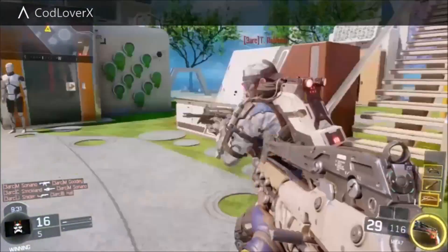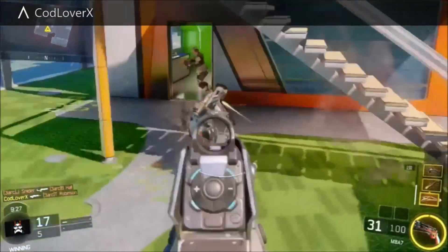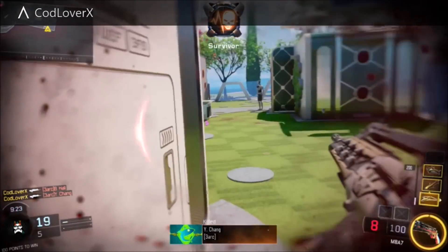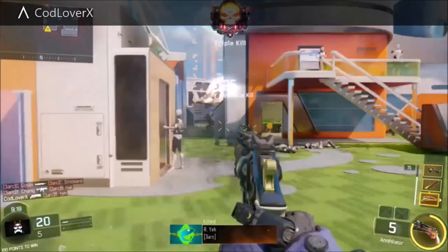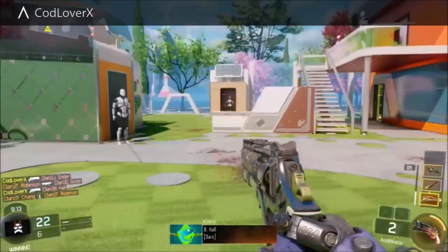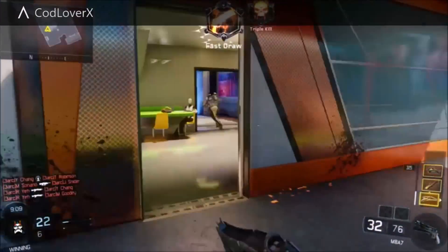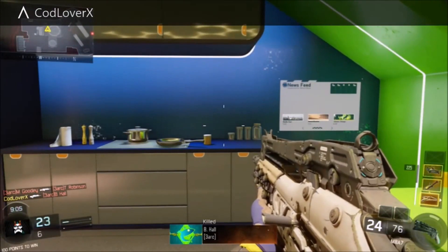Coming in at number 3 is basically the Annihilator from the Sephora area. Basically what the Annihilator is — it's like a big revolver, it's a 6-shooter, and it can shoot down anything. It can kill people and destroy score streaks in a couple of shots, like a one-shot UAV, which is why it is super awesome and a force to be reckoned with. It's actually one of my favorite specialists, but I really don't use it as much, so that's why it's at number 3.